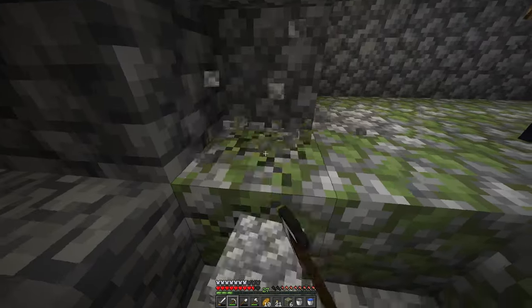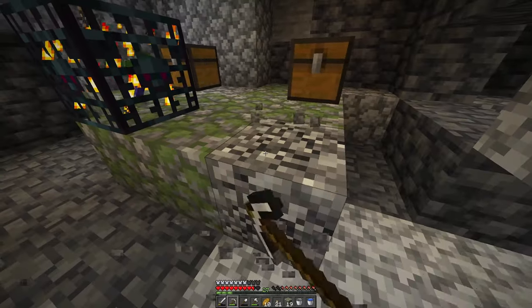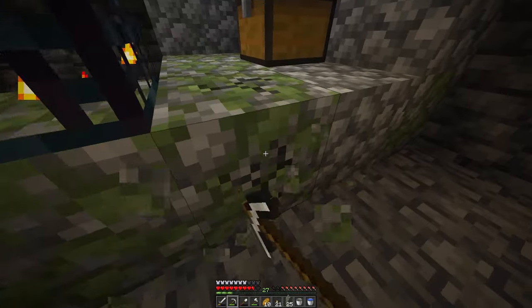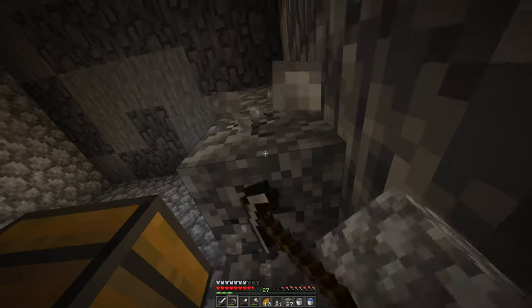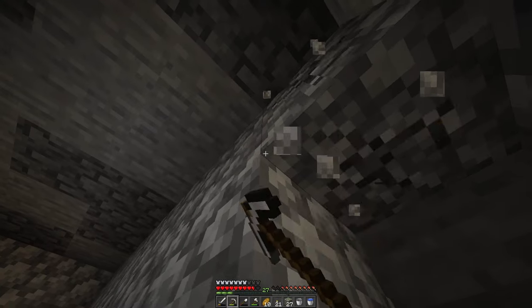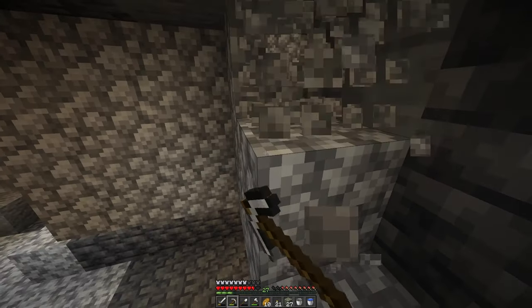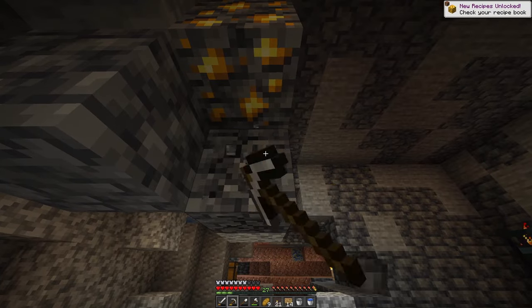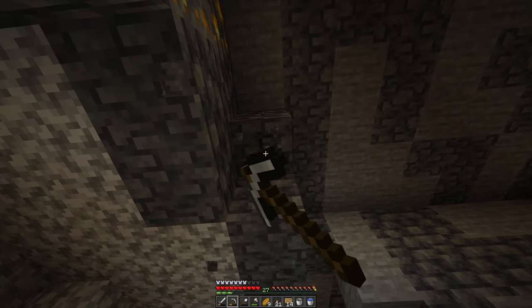Speaking of mob spawners, are you guys excited for the 1.21 update? The trial spawners and stuff have been shown. Maybe this will be kind of an adventurous update — they're gonna add a few more mobs, they're gonna add the trial chambers which look really awesome. Maybe they'll add other stuff that improves the adventure quality of Minecraft, making you want to go out and search your world.